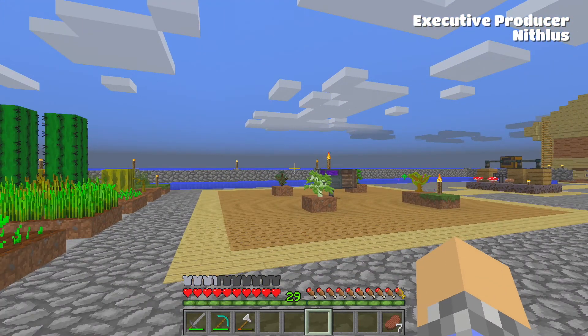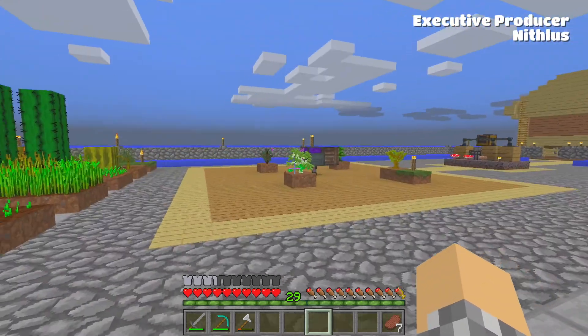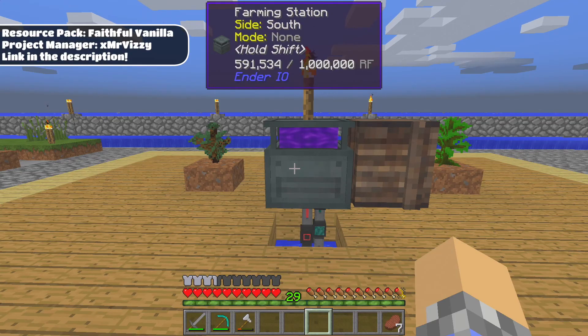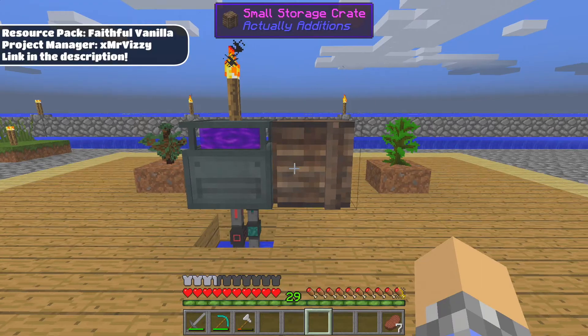Howdy folks, how are y'all doing? My name is Cub, and welcome back to our Five Head Island Let's Play adventure extravaganza of awesomeness and fun times. Now, in the last episode, we built the farming station, which has done a really good job of collecting a ton of material for us, which is nice.